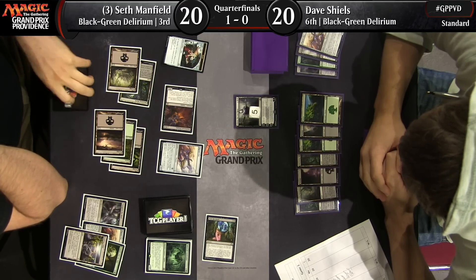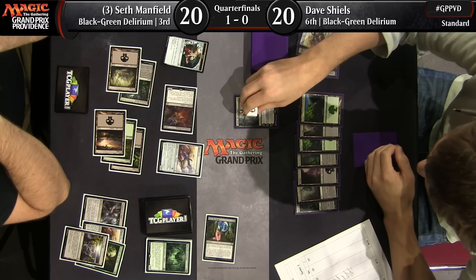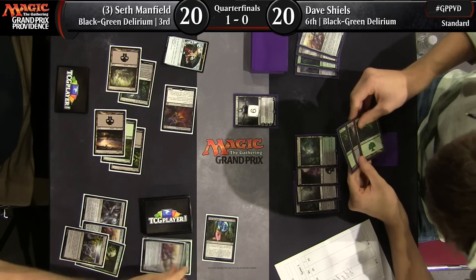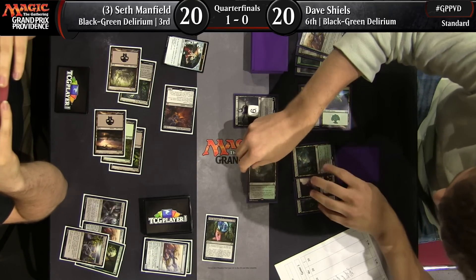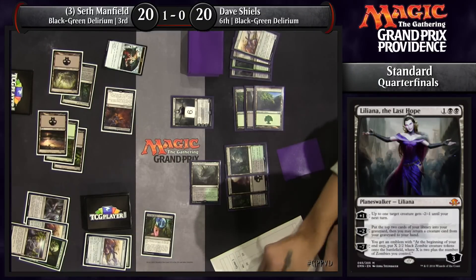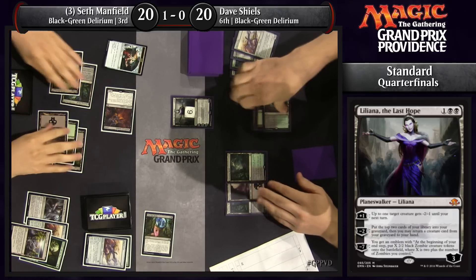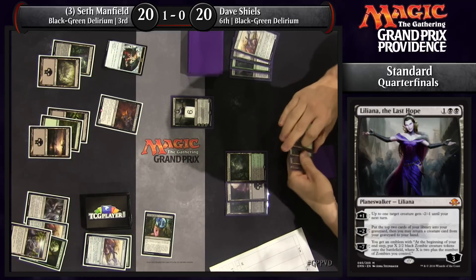It's difficult — he needs Liliana to get attacked. I'm saying by milling himself with the Liliana ability to try to hit something. The whole ultimate plan is pretty much gone by now. If he misses milling with Liliana, then Liliana is really dead. He has no creatures in his yard right now — he'd have to mill like sorcery, sorcery, something. He's pretty far behind as it is, so the whole ultimate plan is gone.